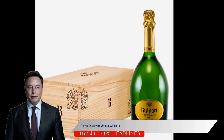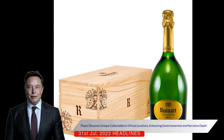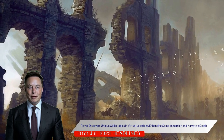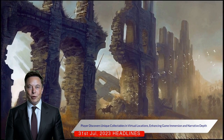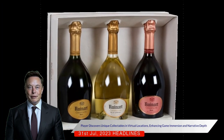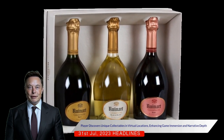Each location has a specific method to locate the collectible and requires the player to explore different areas, interact with objects, or overcome challenges. Some examples include the Augmented Reality Glam Monty Plush, found inside a shipping container in Monty's Gator Golf, and the Augmented Reality Golden Sun, found at the top of a play structure in Daycare. The collection of these items enhances the gameplay, providing further immersion and depth to the game's narrative.